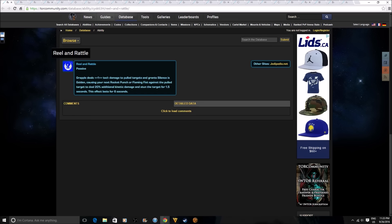Reel and Rattle is a passive for power techs and vanguards: Grapple deals tech damage to pull targets and grants Silence is Golden, causing your next Rocket Punch or Flaming Fist against the pulled target to deal 20% additional kinetic damage and stun the target for 1.5 seconds, lasting for 6 seconds. Right now Grapple doesn't deal damage, so this is a buff — the Grapple into Flaming Fist or Rocket Punch combo that almost everybody uses is going to be a lot stronger with that 20% damage boost.